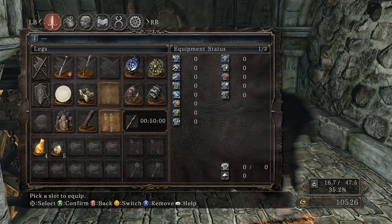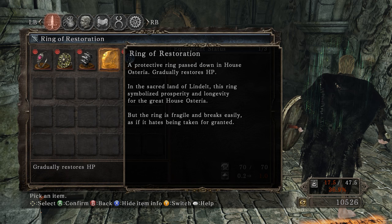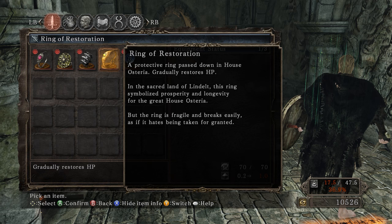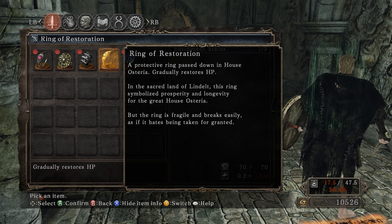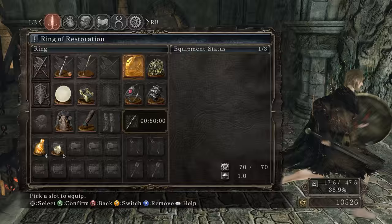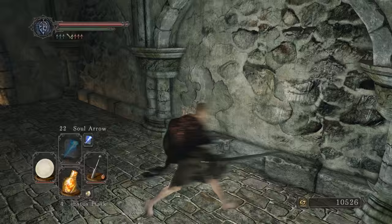We also got a ring. The Ring of Restoration is a protective ring passed down in the House of Stereo in the sacred land of Lindelt. This ring symbolized prosperity and longevity for the great House of Stereo, but the ring is fragile and breaks easily, as if it hates being taken for granted. It has about 70 durability compared to other rings at 100, but it regenerates health for you - if you lose health it will refill. Let's just equip it now.